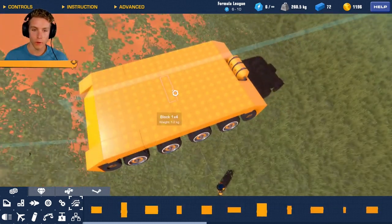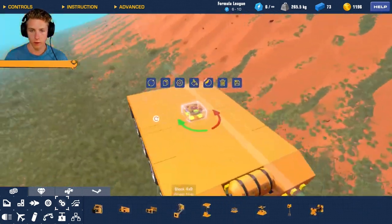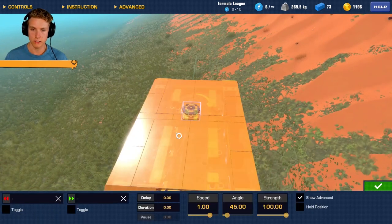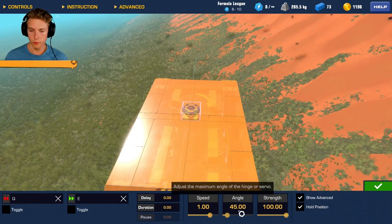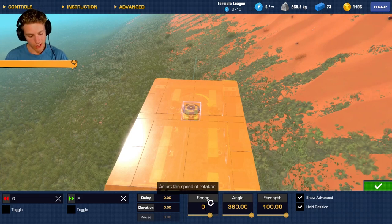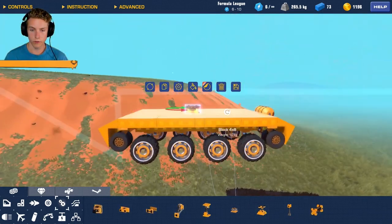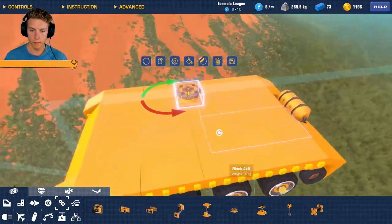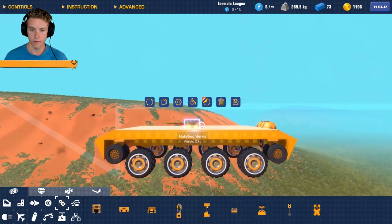Moving forward with the rotating servo - we're going to flip this so the controls are nice and easy. Red is going left, so we'll set Q and E, hold position, angle 360, and for speed let's do 0.10 - we want it really really slow. You don't want it going too fast because if you have a really fast turret, it's going to be really hard to aim at targets far away. Just a little tip for those of you who want a tank.